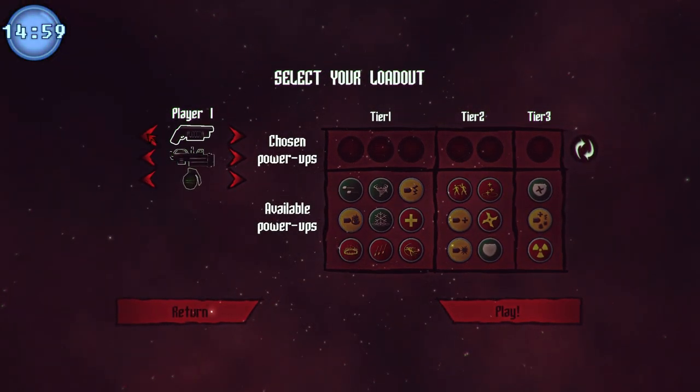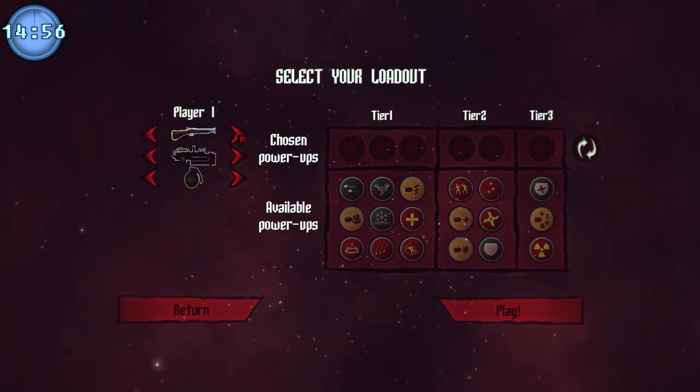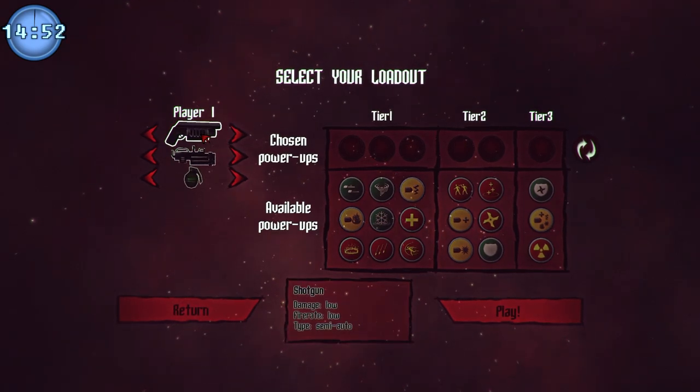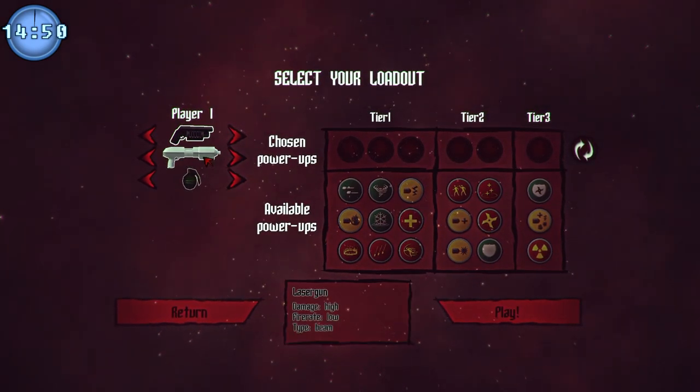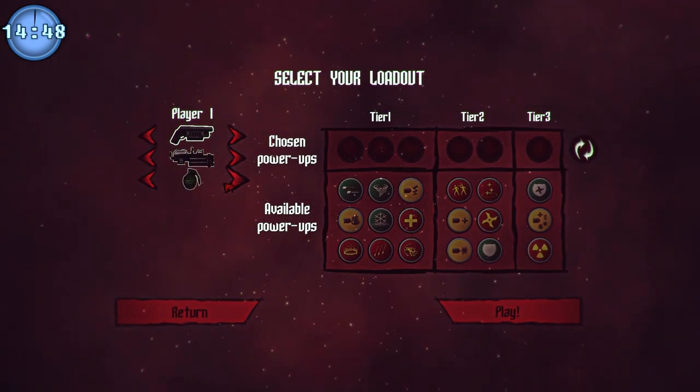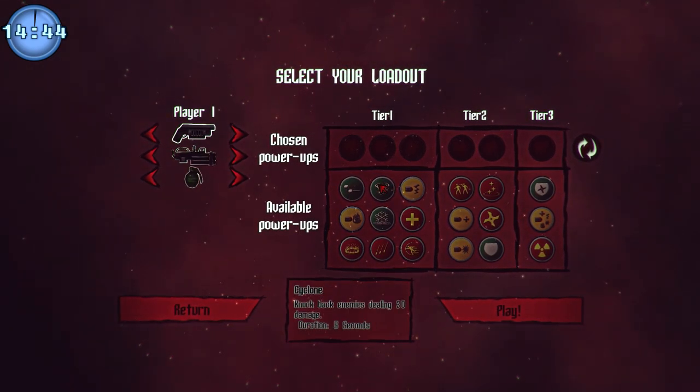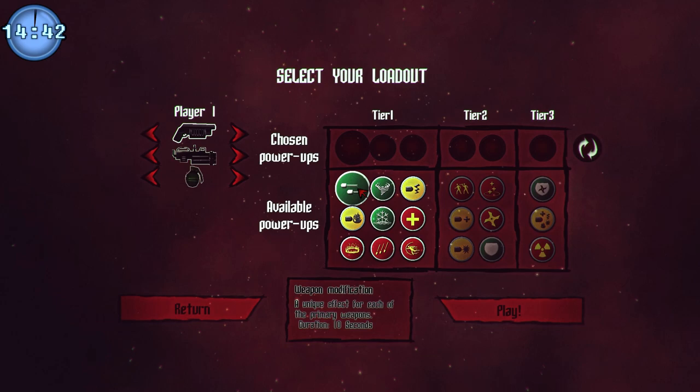One of these weapons is a blunderbuss by the looks of it. They claim that's a rifle — that's clearly not a rifle, that's obviously a blunderbuss. We're going to go with the shotgun here, and we have a minigun and laser gun. Let's go with the minigun. There we go. Also, some available power-ups that we can choose from, various tiers by the looks of it.